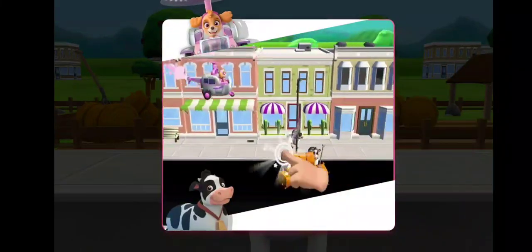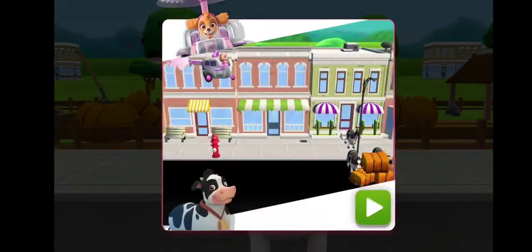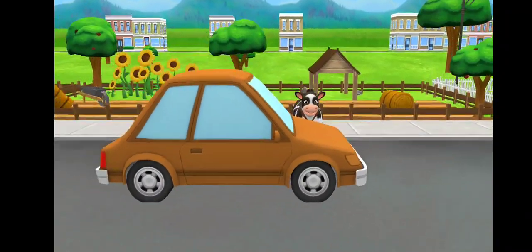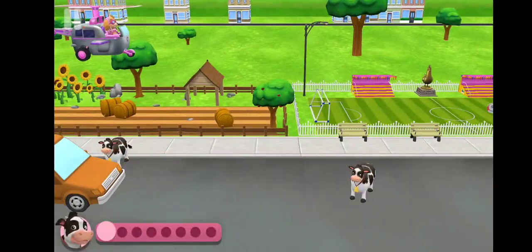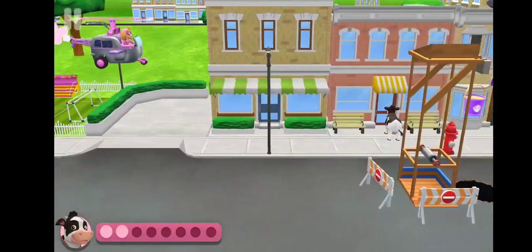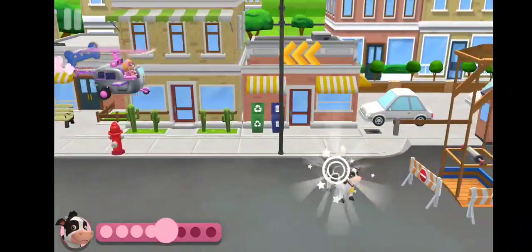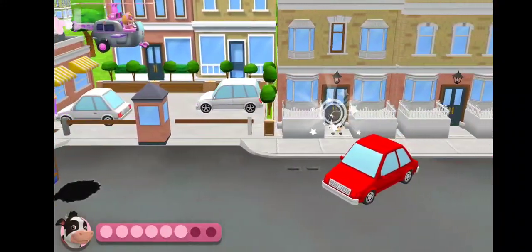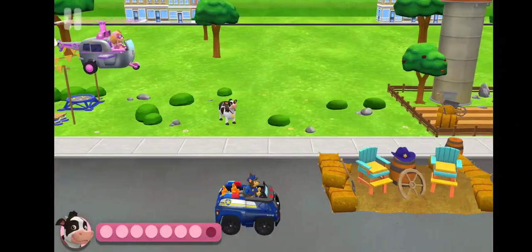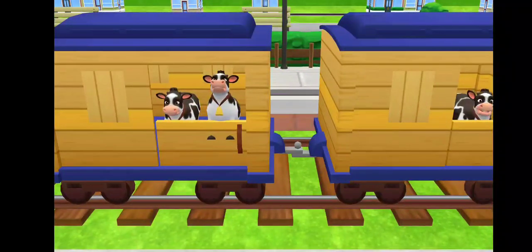When you see a cow, tap on it. Watch closely for cows that are hiding. All right, Skye, let's find those cows from Farmer Al. Cows spotted. There's a cow. We found one. We got it. There's a cow. Cows spotted. We found one. There. There's a cow. Great work, Skye. Farmer Al is so relieved!